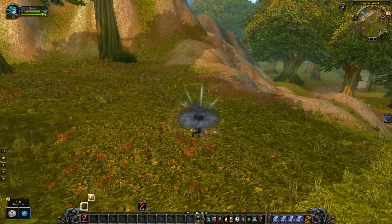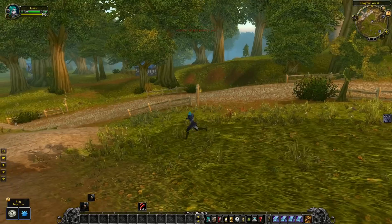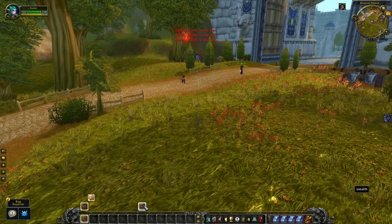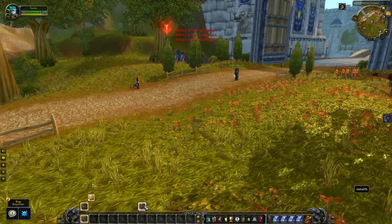The first class I'm going to cover is the Rogue. A common mistake that you might accidentally do — and I've done myself — is to break your own stealth simply by spamming your stealth ability. But this you can easily fix with a macro. The macro will look like this and I will also leave it in the description. What this makes you able to do is to spam your stealth ability, so even when you're in stealth you can hit this keybind and it will not break your stealth.